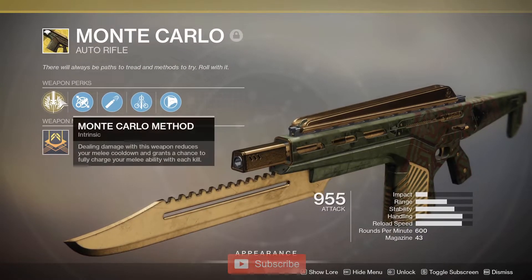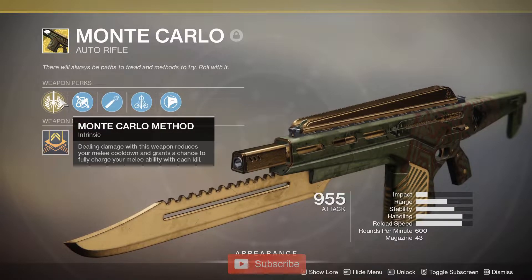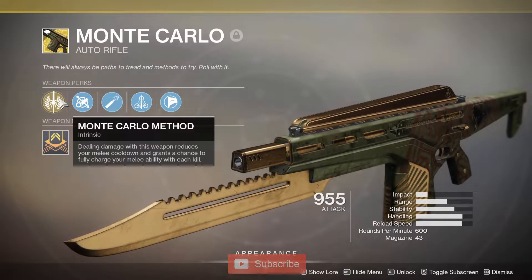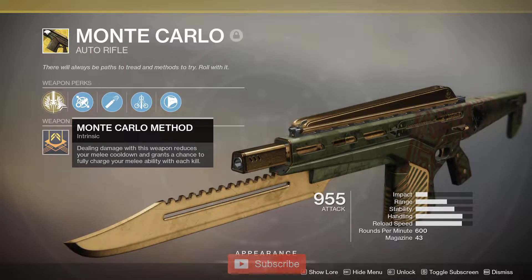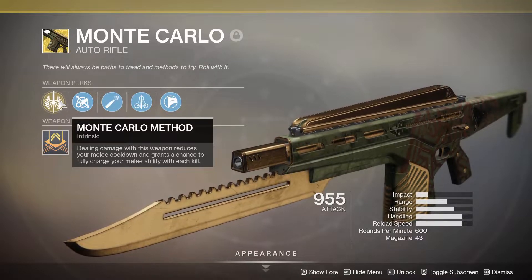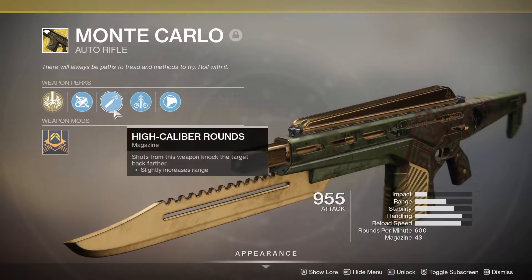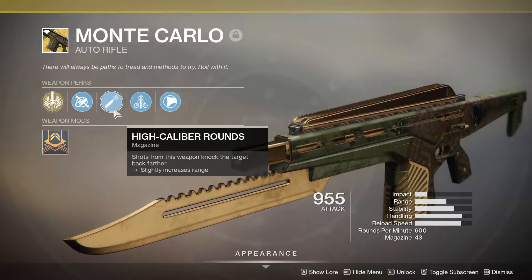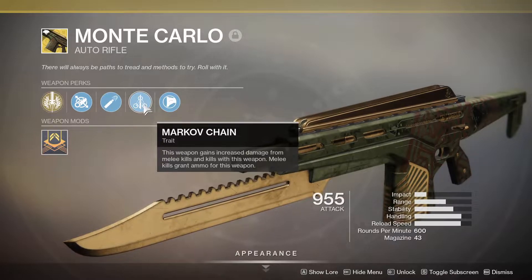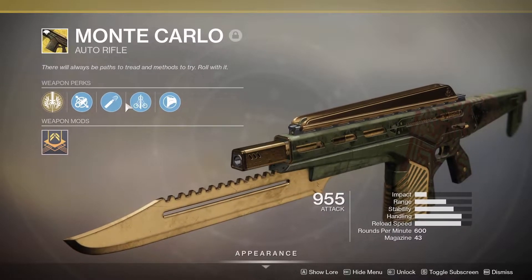Before we get into the Crucible section — it's an intrinsic perk. Dealing damage with the weapon reduces melee cooldown, which you don't really notice all that much, but you get a chance to fully charge your melee ability with each kill. Which, if you make a build around this, can be incredibly powerful, especially on a Titan. And we have high caliber rounds, because high cals are good. Flinch is nice in Crucible, but we'll get to Crucible later.